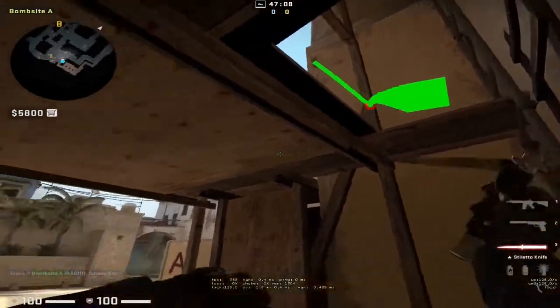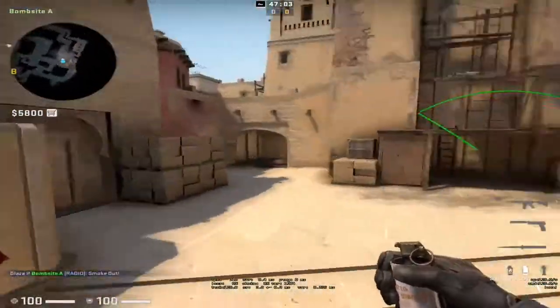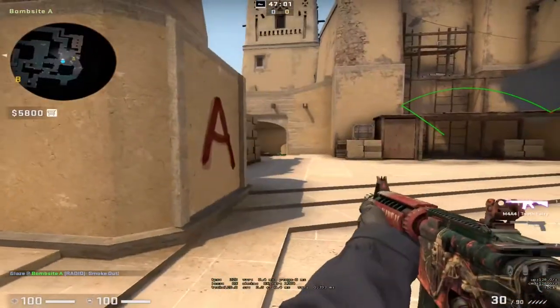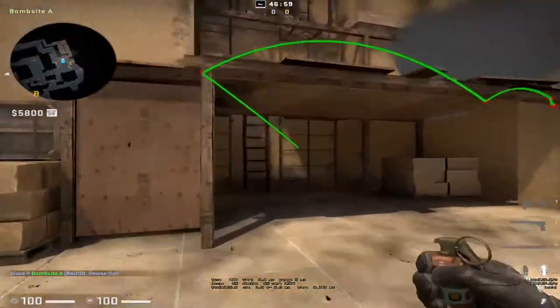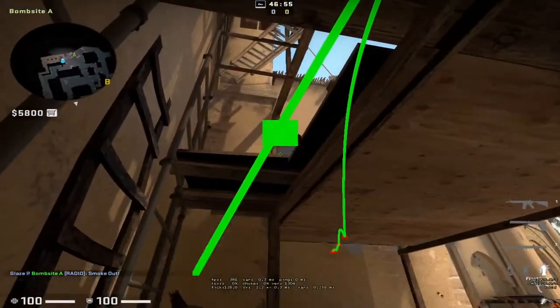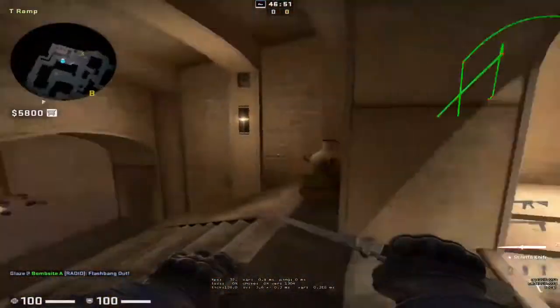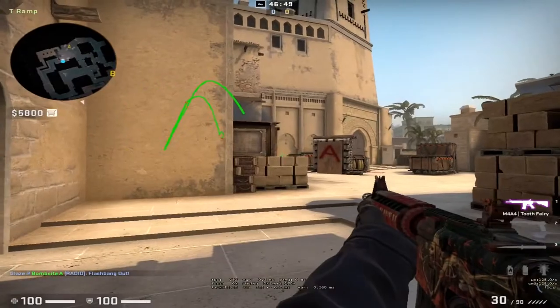You can also smoke palace — just throw a smoke like that — if you want to help a teammate peek towards ramp. Or you can throw flashes towards the players on ramp on the opposite side, just like that, and they'll get full flashed coming around.